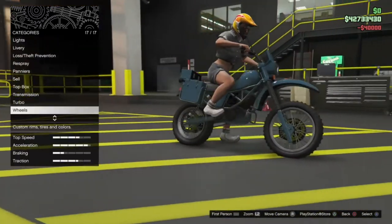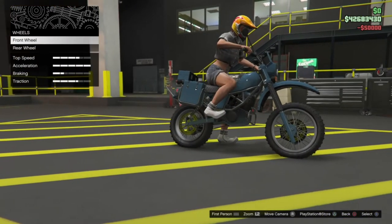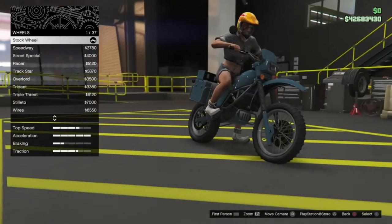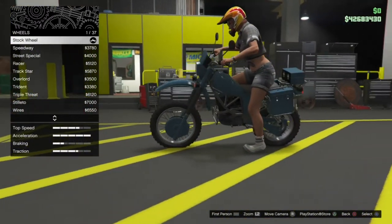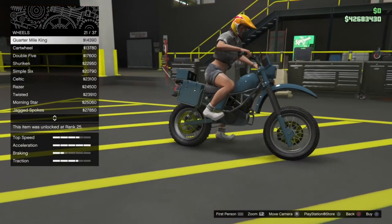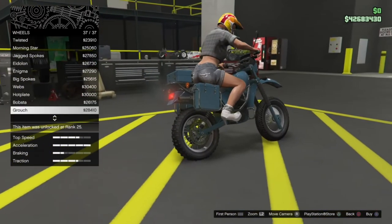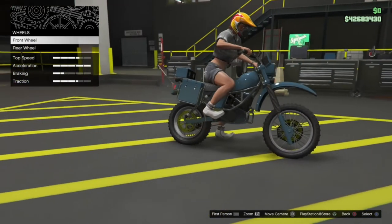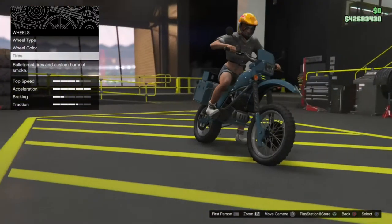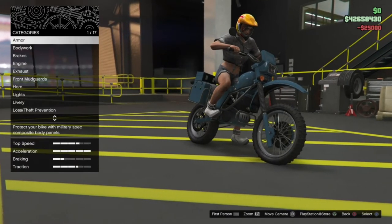We'll upgrade the transmission and the turbo — you can actually get a turbo on this thing. It does come standard with aggressive off-road looking tires which suit the vehicle quite well, so I'll probably keep the stock wheels just because of that nice aggressive tire. That also means we can't change up the wheel color, which is a shame. But we can go ahead and add bulletproof tires and anti-smoking if you want.